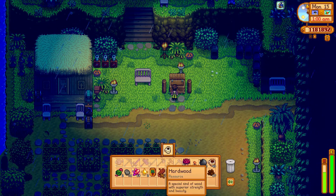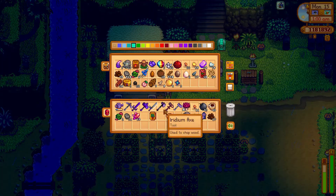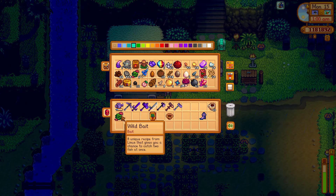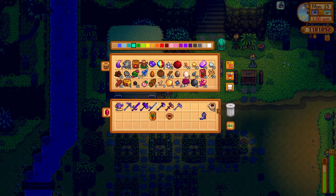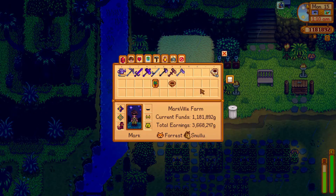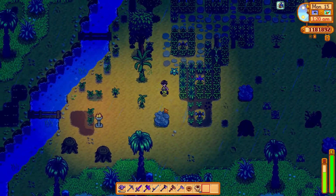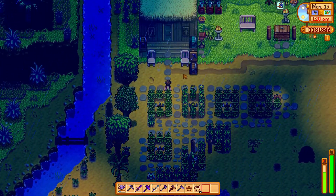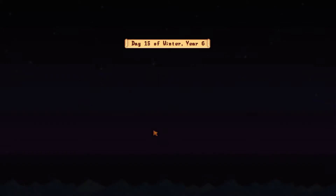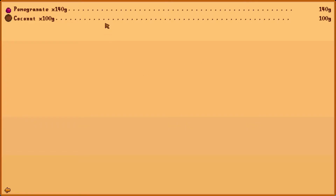I'm going to keep the clay and sell the coffee. Now I'm going to plant my pineapple seeds right over here. I also have a lot of cranberries which are going to make me a lot of money. Let's go to sleep. Made a tiny bit of money — pomegranates are worth 140 gold.